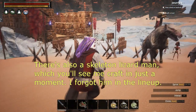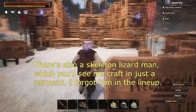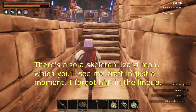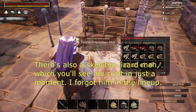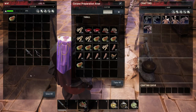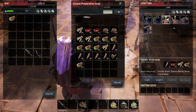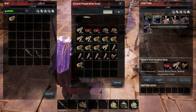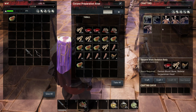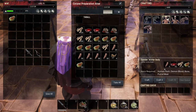How you make these is you first build this Necromancy Altar, the Corpse Preparation Altar. With it you've got these recipes and you need different ingredients for each of these minions, and they kind of make sense. For a zombie archer you need human flesh, demon blood, bones and putrid meat.